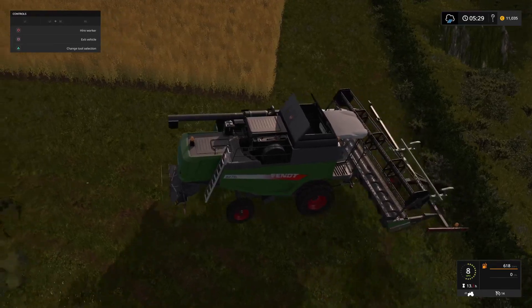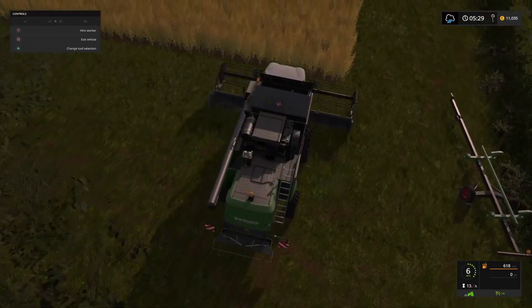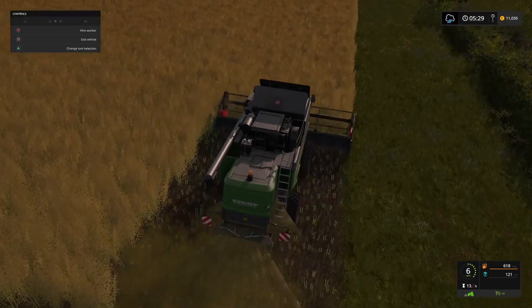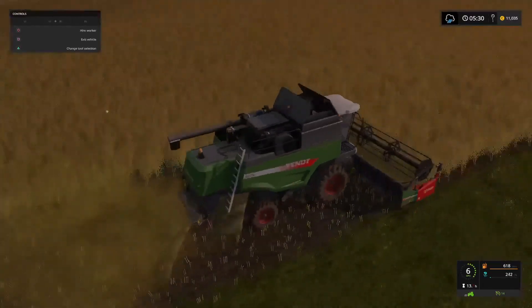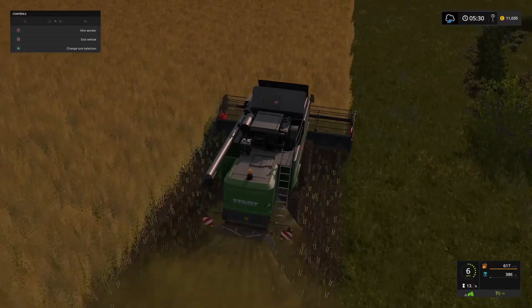We're fine — that's good. So we're going to do a headland, and then once the headland's done we'll let the AI take over, but we'll do the headland ourselves just around the edge of the field. This is just to give us a little bit more turning space at the end of each pass, so it should hopefully make the turning operation a little bit faster for the AI.